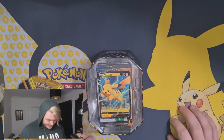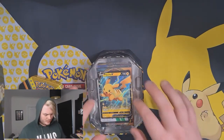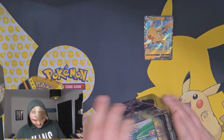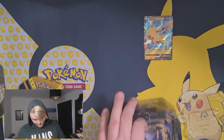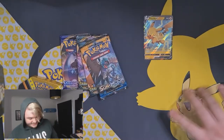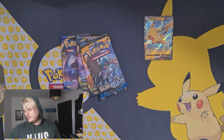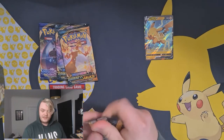The Pikachu V is really cool - it attacks for 30 damage times each bench Pokémon. That's actually really cool. I want to build a deck out of this at some point - that's why I got two. The Pikachu V-Max is really cool as well. I don't even know what packs you get in these. Darkness Ablaze, Darkness Ablaze, Sword and Shield, and Sun and Moon.